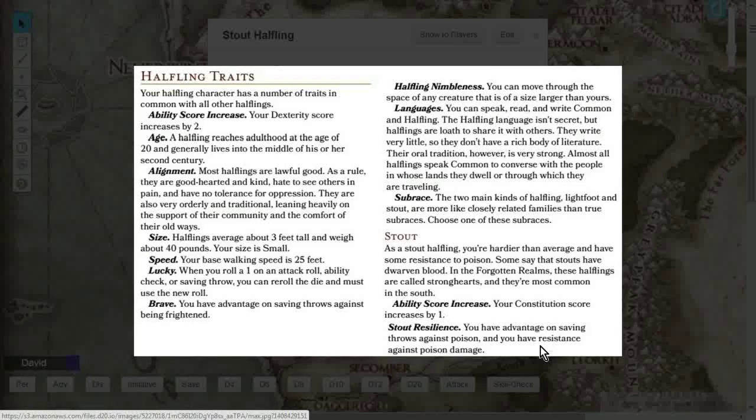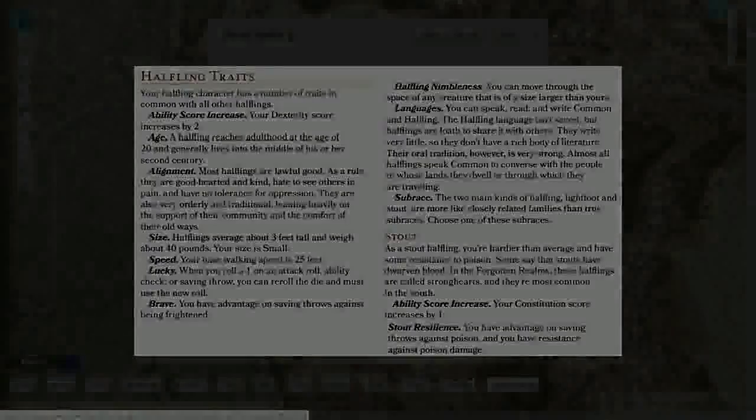So there you go, everybody — I hope you enjoyed the race overview for the Halfling. Please feel free to leave a comment below and subscribe to the YouTube channel. If you want to play a Halfling or any other character, I have 840 D&D 5e character sheets on my website tabletopping.net, with every level, every class, and every archetype available as nice three-page PDFs you can download to your iPad or phone, or print out and take to your game. Thank you and I'll see you next time.